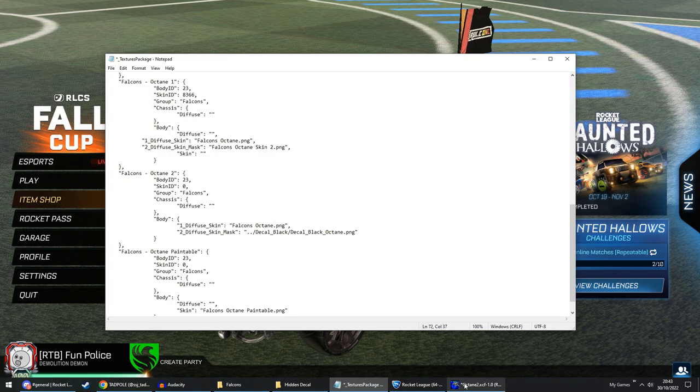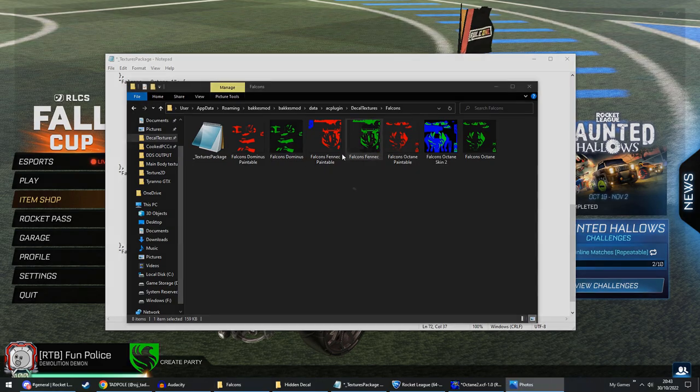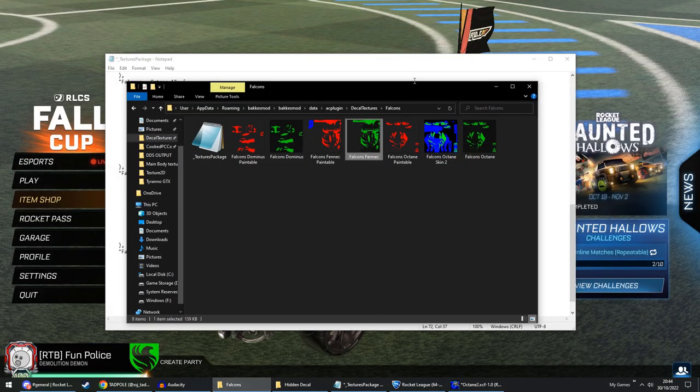If I was to create one for the Fennec, I would do exactly the same as what I just did for the Octane. I would create a whole new blue base, and since I still have the original assets in my image editor, it's easy to just convert all the green into a proper green color. And that's it.